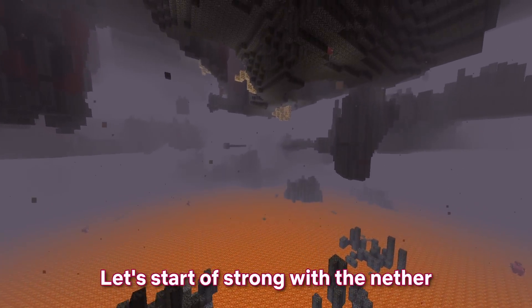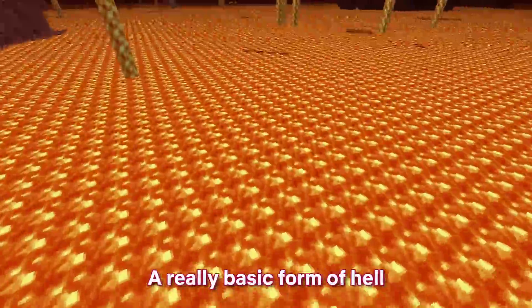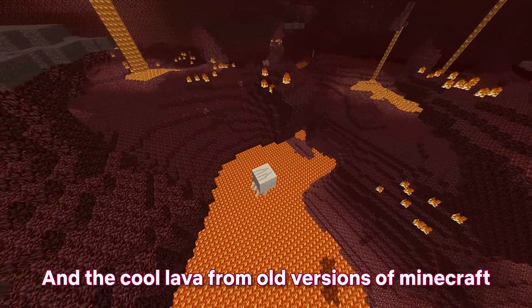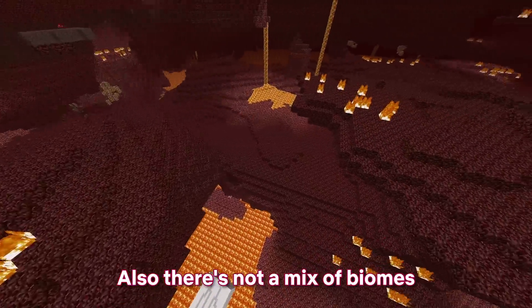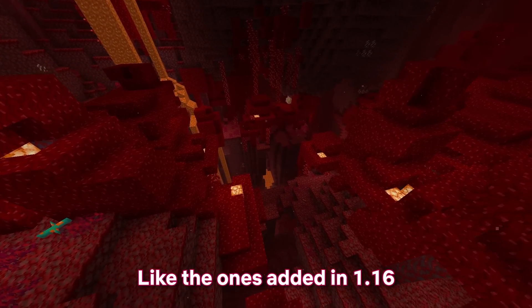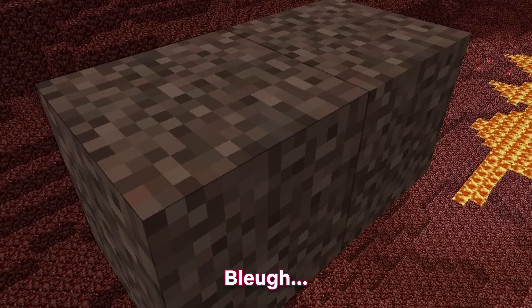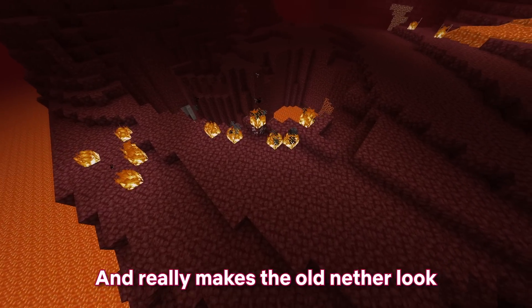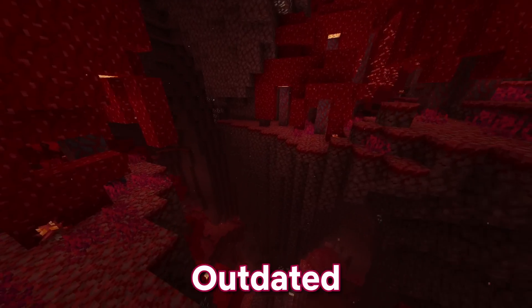Let's start off strong with the nether. Minecraft 1.0's nether was a really basic form of hell with the ugly old netherrack texture and the cool lava from old versions of Minecraft. There's not a mix of biomes like there is in more modern versions, like the ones added in 1.16 — it's just blur. This one's an easy win for the new nether, which looks amazing and really makes the old nether look outdated. 1-0.